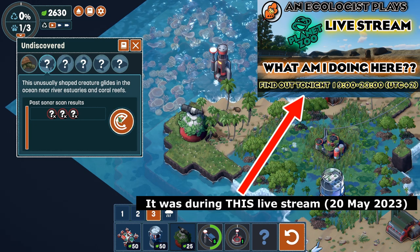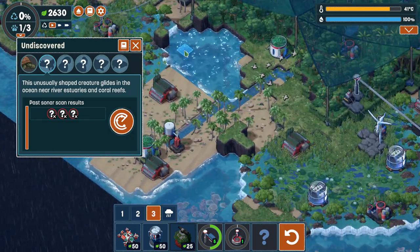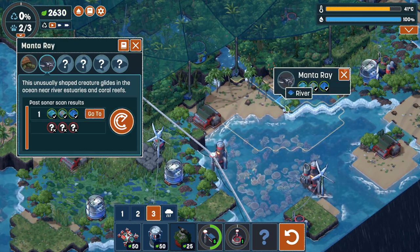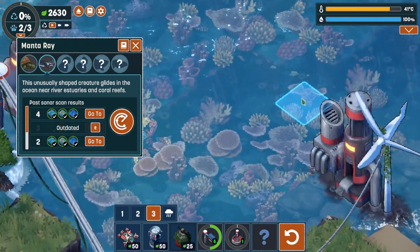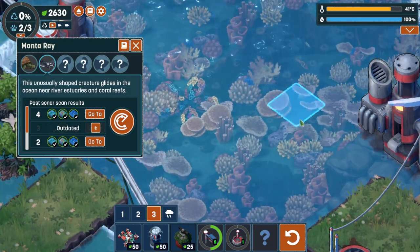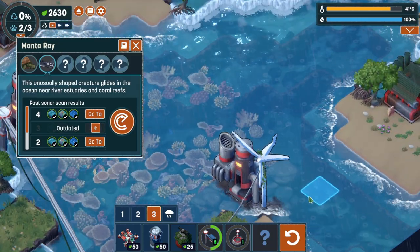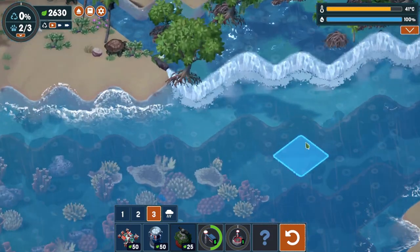Now we are looking at this unusually shaped creature that glides in the ocean near river estuaries and coral reefs. We need to first find a river estuary — I think we've got that over here. And there we go, we have got all three things perfect for them. I think there's one right over there — and there it is. I believe they're also called devil rays. They're such cute and gentle giants, some of the largest ray species. Manta rays. Using those two little cephalic fins at the front of their mouths to guide water in so that they can filter feed.